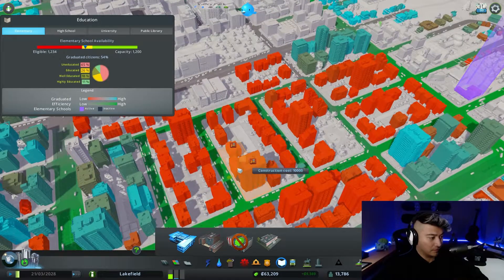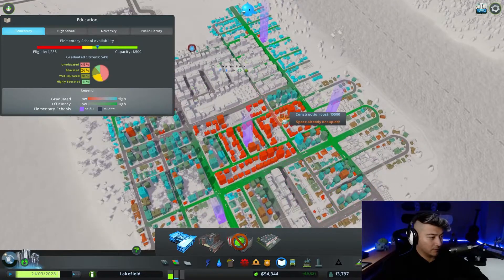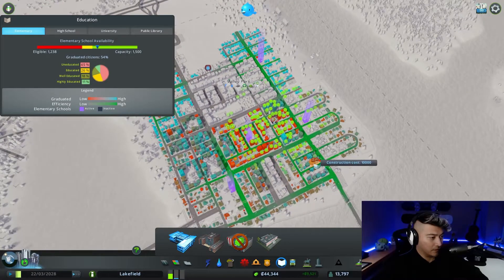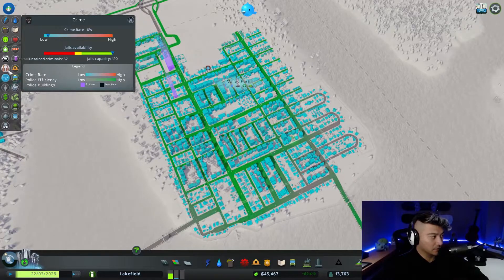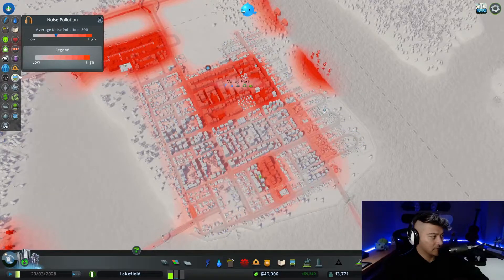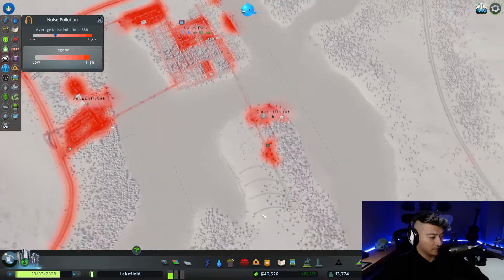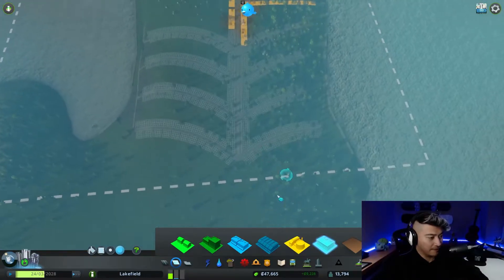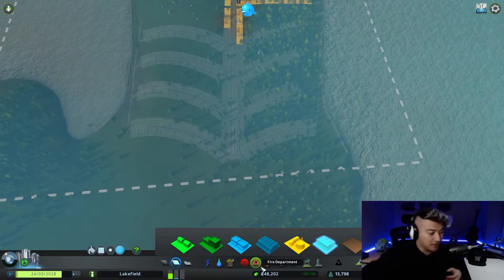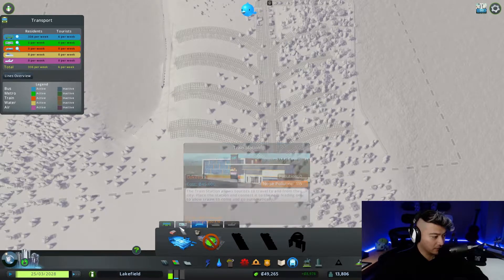I have to build one. There we go. I think people just don't like living there. It's so noisy here, but that's expected. Alright, it's time to build the housing. I do want to build a metro station that goes downtown — not a train, a metro.